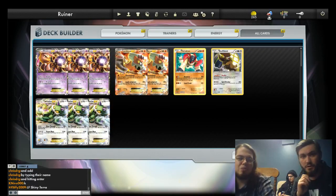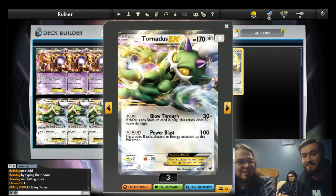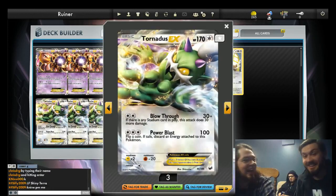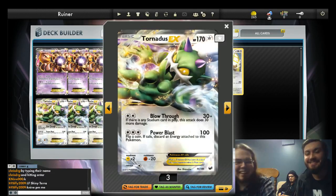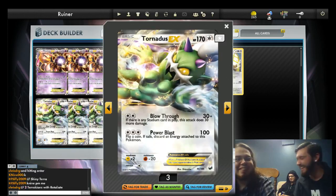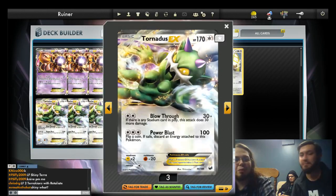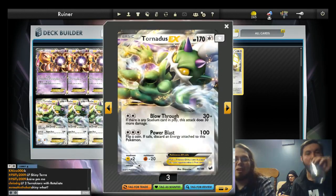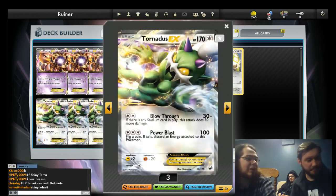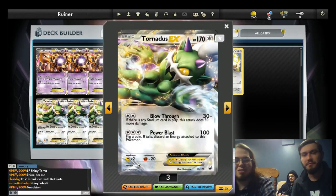Let's get to Tornadus. He's another great attacker — turn one, 60 damage; if you have Plus Powers, you can do 70. Every time I play against a deck with this guy, he will kill me turn one. Always 60. It happens at Cities, it happens at Battle Roads. Your basics should have 80 or 100 HP so they can't do it, but I'll find a way — they'll hit all four Plus Powers, that's their hand.